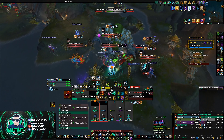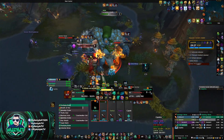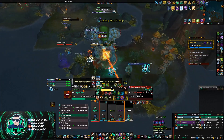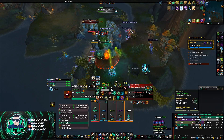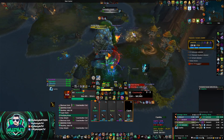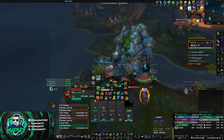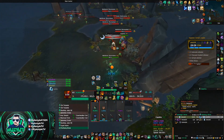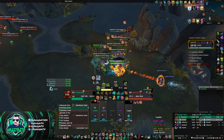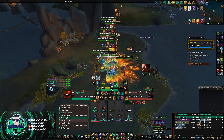As these mobs are dying I'm trying to get away, but I notice I'm not actually going to get away and the stacks are about to refresh. So I go ahead and pop my Faeline — this removes all my stacks completely and also knocks things away, giving me an extra second to get some healing from my healer. The downside of Faeline is that it's on a five-minute cooldown, and it doesn't start recharging until you leave combat.